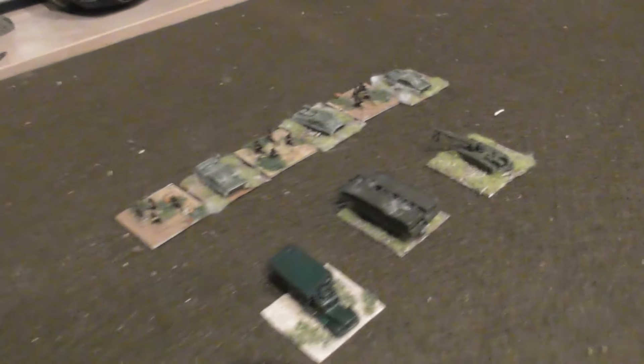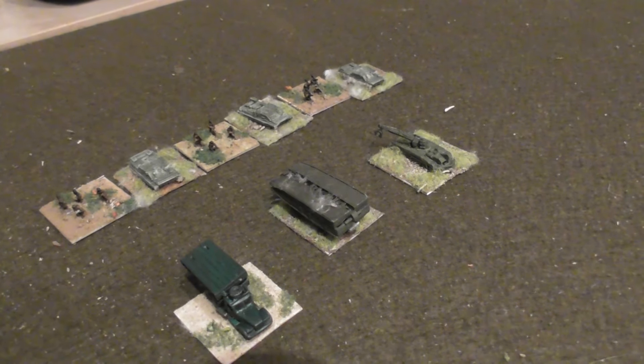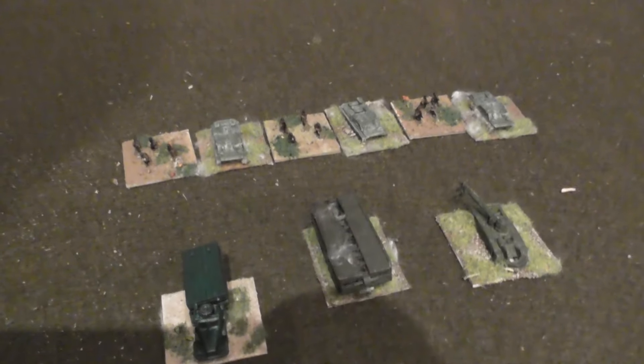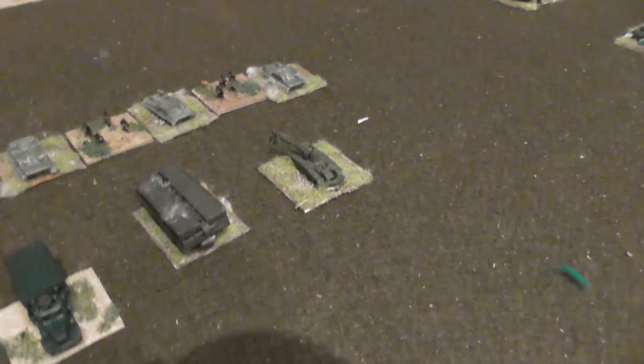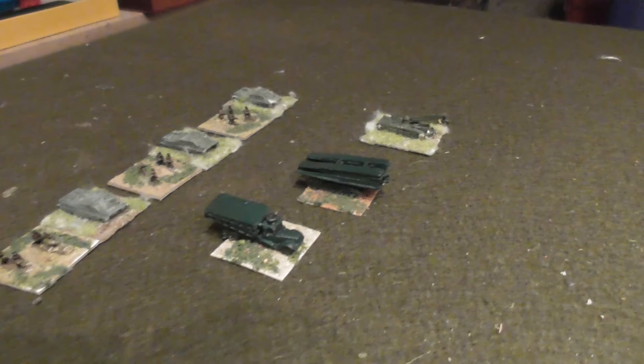So on to the next toys. In the back we have the BTR regiment's engineer group. This is three stands of pioneer engineers with their transports, and then an armoured engineer vehicle, an armoured bridge layer, and a soft-skin bridge layer. With the BMP we have the same again: three stands of engineers with their transports, armoured engineering vehicle, and the armoured and soft-skin bridge layers.